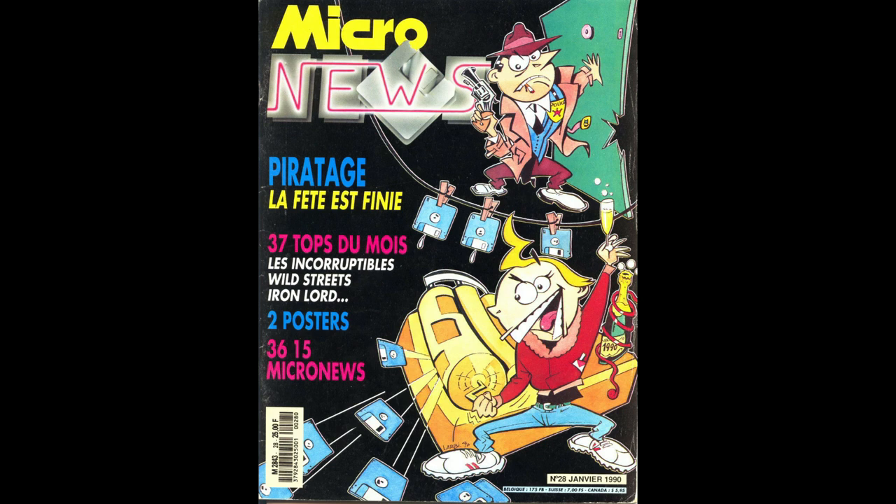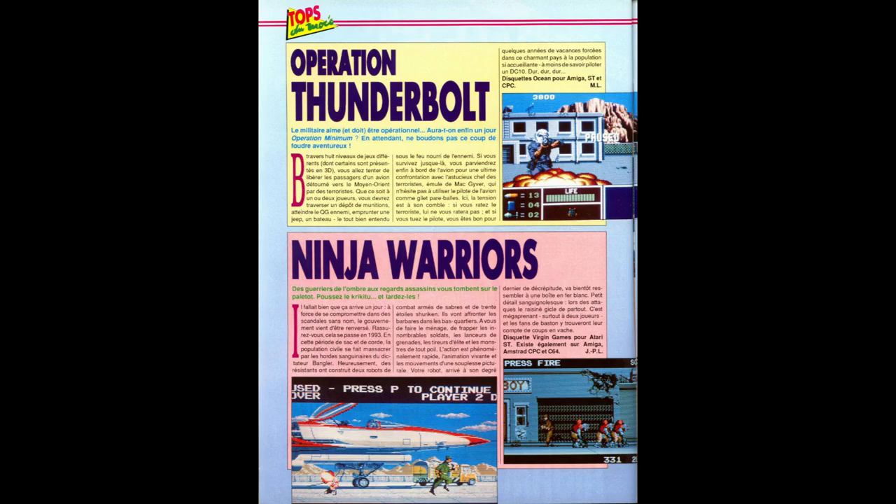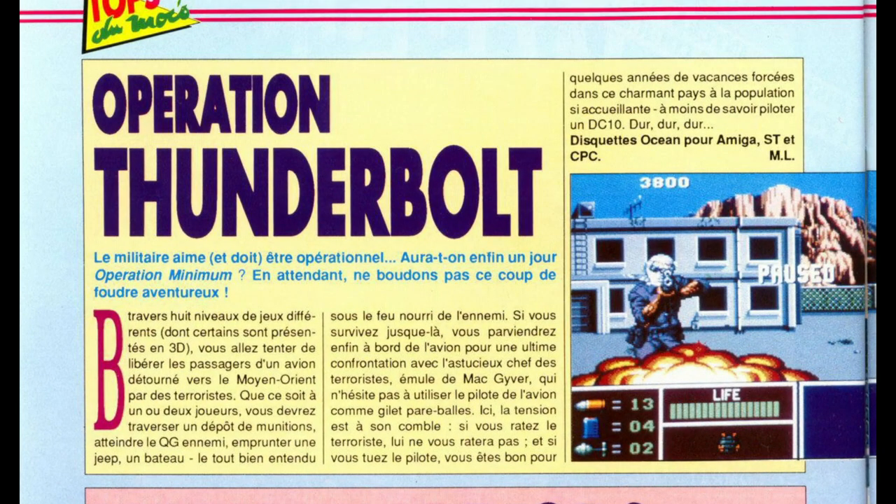On continue avec le test dans le mythique Micronews de janvier 90, où il reçoit le top du mois. À travers 8 niveaux de jeux différents, vous allez tenter de libérer les passagers d'un avion détourné vers le Moyen-Orient par des terroristes. Que ce soit un ou deux joueurs, vous devrez traverser un dépôt de munitions, atteindre le QG ennemi, emprunter une jeep, un bateau, sous le feu nourri de l'ennemi. Si vous survivez jusque là, vous parviendrez enfin à bord de l'avion pour une ultime confrontation avec le chef des terroristes, qui n'hésite pas à utiliser le pilote comme gilet pare-balles. Voilà un test signé ML, c'est-à-dire Marc Lacombe, notre Marcus National.